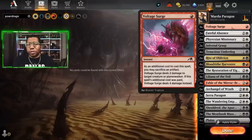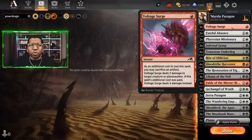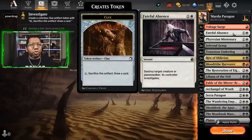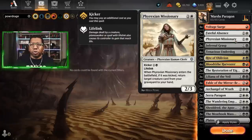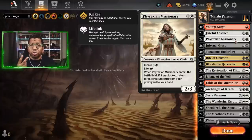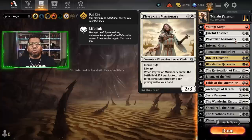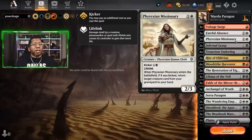We've got three Voltage Surge — we have a fair amount of ways to make artifacts, so this gives us a little extra removal, though it may eventually become a different removal card. We have two Fateful Absence because it's just good. The first new card from Dominaria United in this list is Phyrexian Missionary. We're playing a fair amount of pain lands, so this can help recoup some life loss, and if we lose a key creature later it can get it back into our hand and into play.